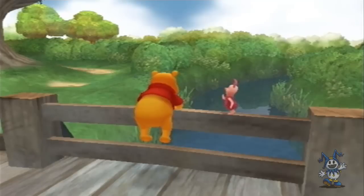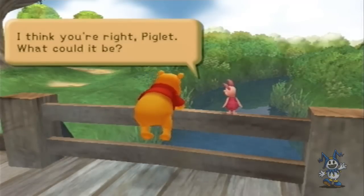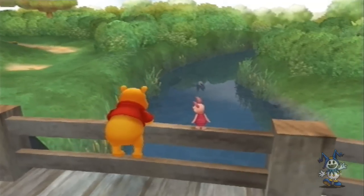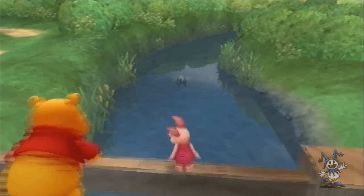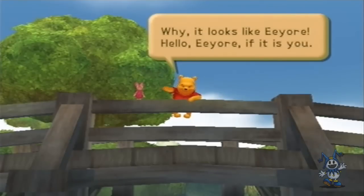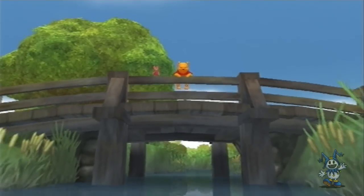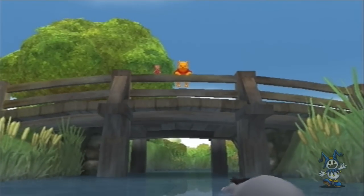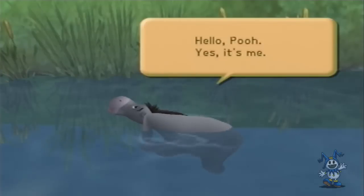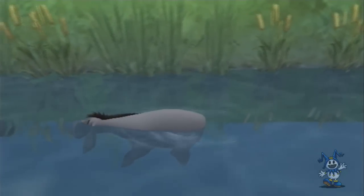We gotta play Pooh Sticks! Not bad. I've never played that as a kid, so I don't assume anyone would. Floating along — 'Hello Pooh, yes it's me.' This — I love how there's all this bright, sporadic, bouncy world and then Eeyore is the perfect character because he kind of juxtaposes the whole thing. There's a hill — can we go up there? It's a swing. Nice. Can we jump into the river? Let's go swimming with him!